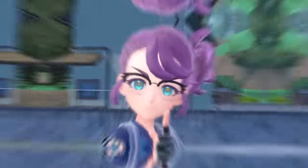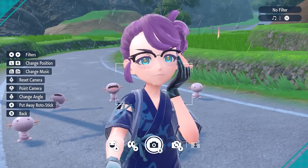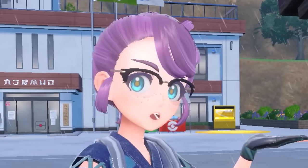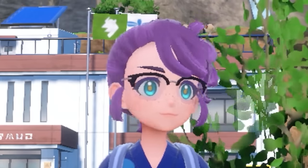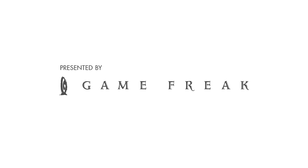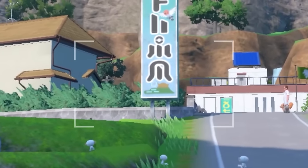First, we need to address the elephant in the room. You can't hide the camera interface anymore. Pressing A takes a picture. Do I know why they did this? No. Do I want this changed back? Absolutely! Game Freak, get on it. We need our scenic shots, please. The B-roll.